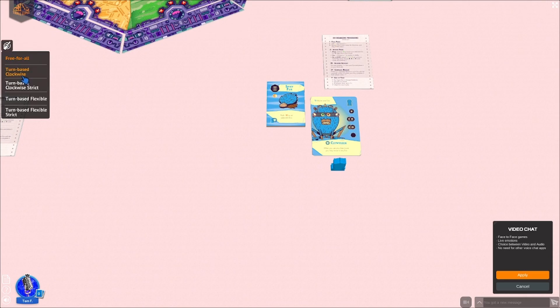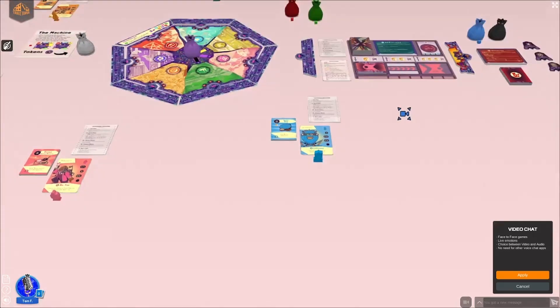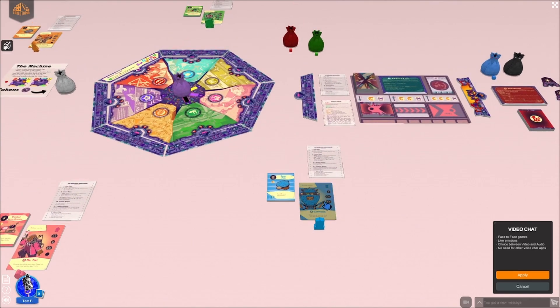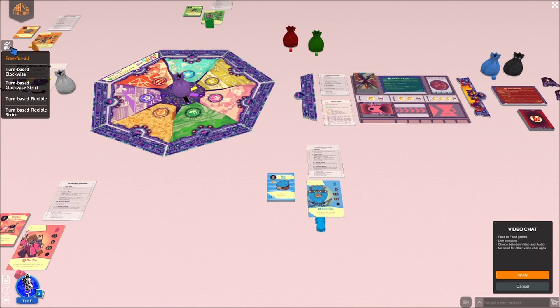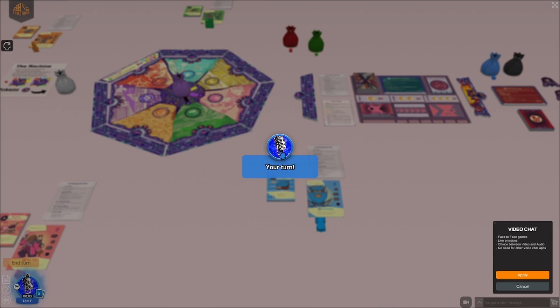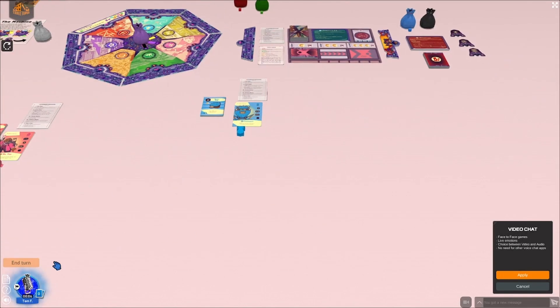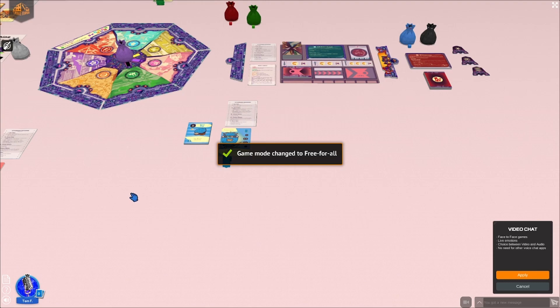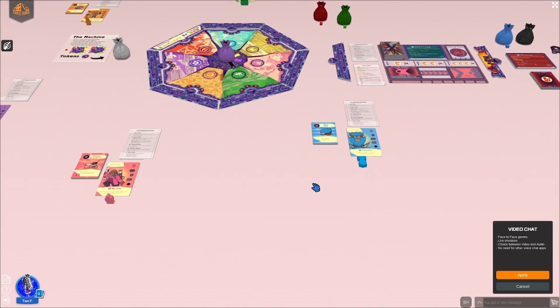Another little thing we have here is turn-based mode. Right now, this is a free-for-all, so if we had another player in, you'd be able to see their cursor moving around in whatever player color they are — all moving and doing things simultaneously. You can set this up to go turn-based clockwise, turn-based trick, or turn-based flexible. At the end of my turn it's going to say 'Your turn!' and pop up. When I'm done doing my actions, I would click 'end turn.' Since there are no other players in this game, I'm just going to go back to free-for-all.